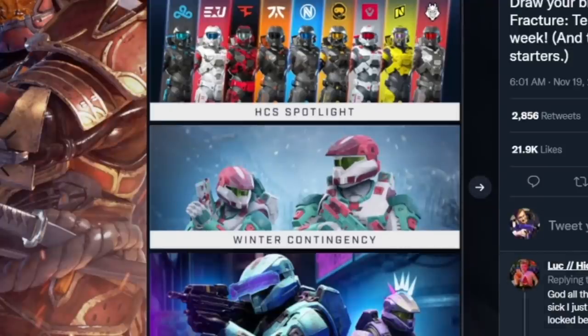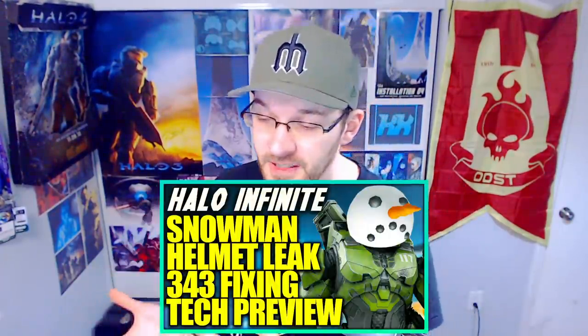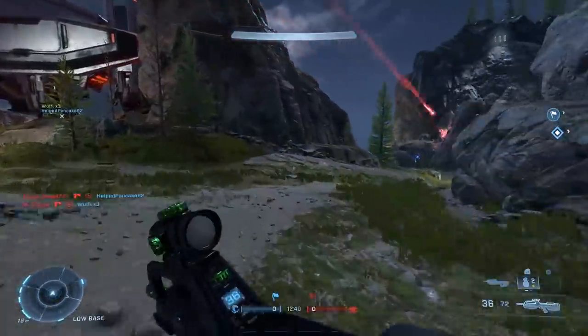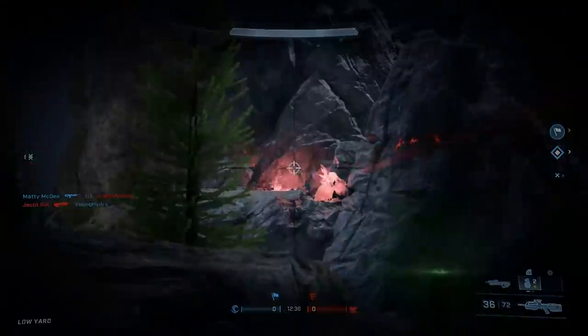Winter Contingency definitely has a holiday feel — there's a red, green, and white color scheme on the armor coatings and weapon coatings, along with new emblems and nameplates. A previously leaked helmet has a snowman kind of effect to it, though it's not showing up in the event battle pass ranks — there are likely only about 10 tiers, and that helmet may end up in the shop. The next event, Cyber Showdown, does have some pretty cool customization tied to its battle pass — a new stance, new emblems, a neon visor, a cool mohawk-looking piece, and a new AI coating — though it also includes more XP grants and challenge swaps, which isn't the greatest.